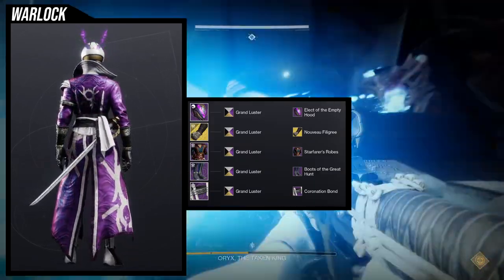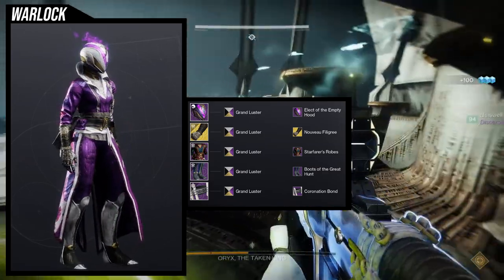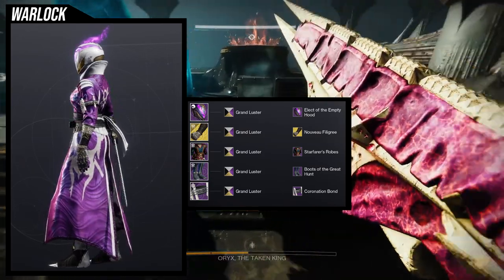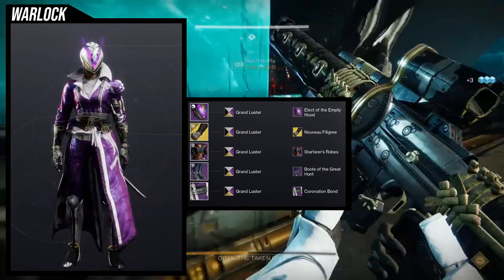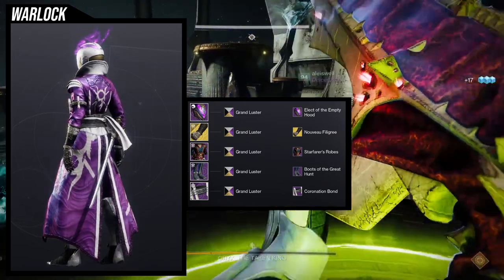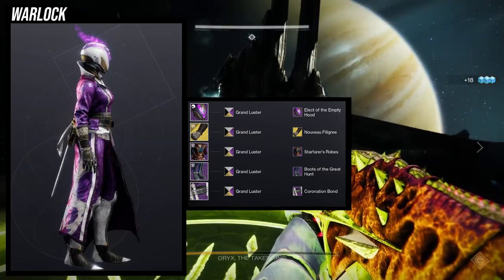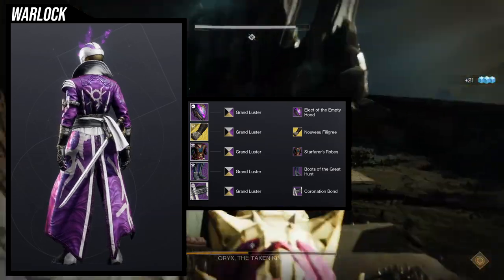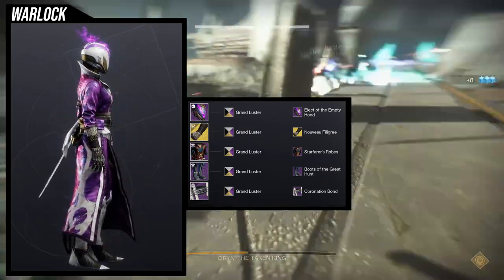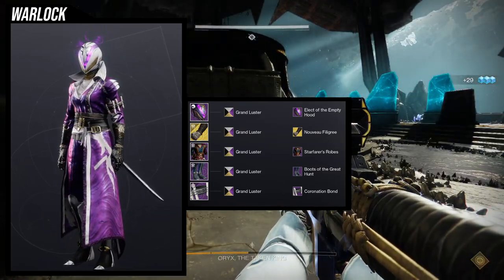For the boots we're using the Boots of the Great Hunt, one of my favorite boots for the Warlock — if you want to go for a bougie or transcendental look, this is it. For the bond we're using the Coronation Bond, easily one of my favorite bonds for Warlocks. I love the fact that you have scrolls on your bond — that's so metal. The Coronation Bond, Boots of the Great Hunt, and Elect of the Empty Hood are just chef's kiss. Starfarer Robes is a great addition to the Warlock wardrobe as a chest piece to really mess around with.